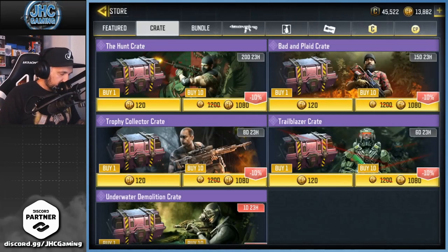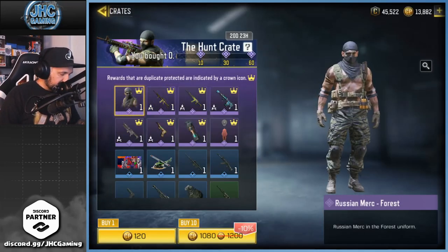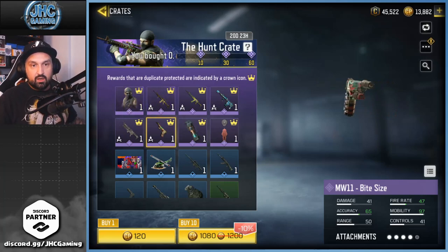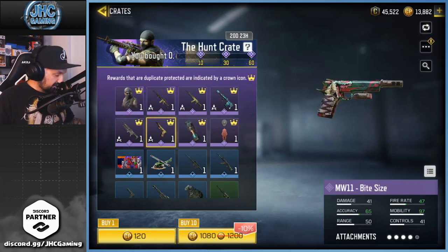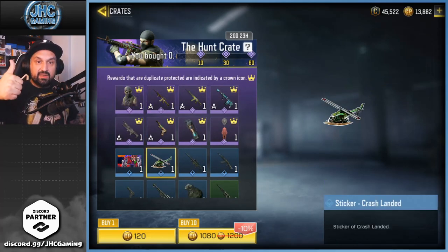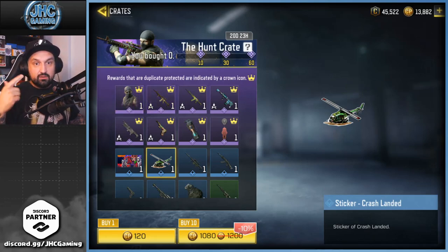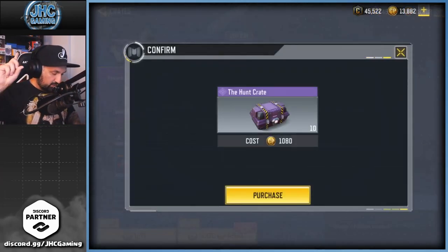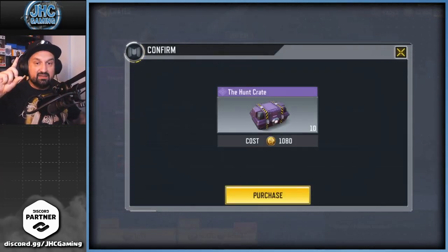Alright, let's go — store crate, The Hunt. Anything else we didn't see? The pistol — did I tell you, pistol's pretty dope. There's something different: there's only 8 epics. We still got guaranteed epic at 10, 30, 60, but there's only 8. I didn't know if they changed the odds. Let's get started — this is our first 10 and we got at least one epic coming out of 8 different possible.